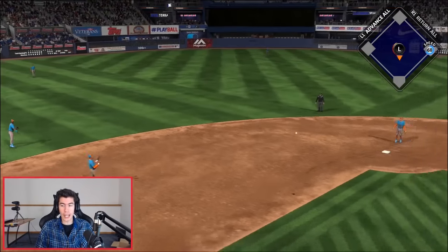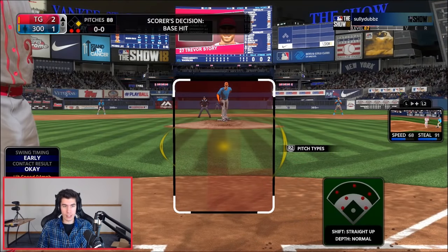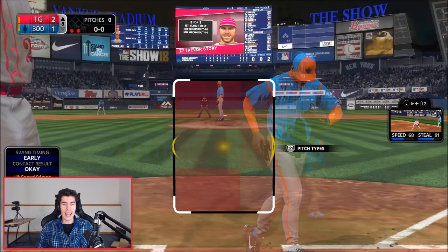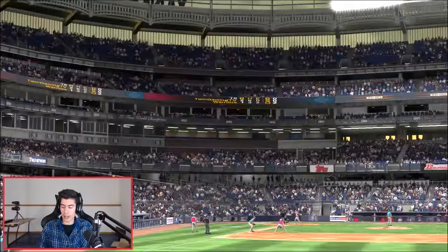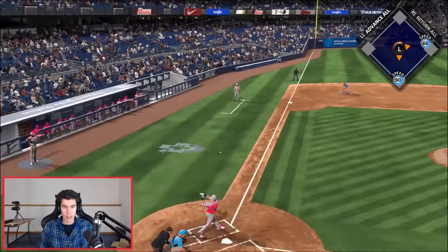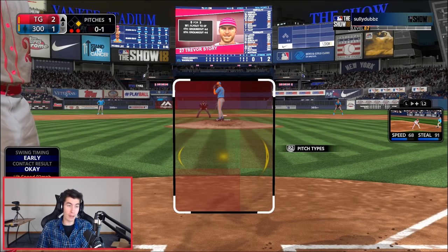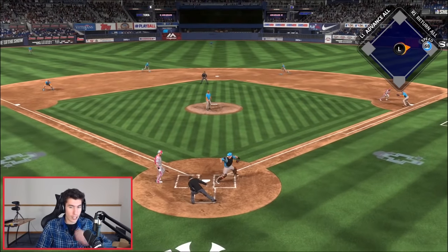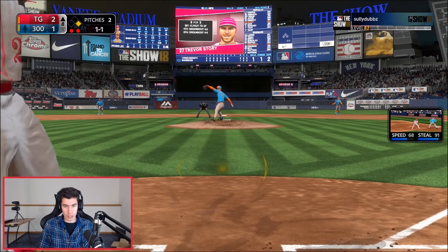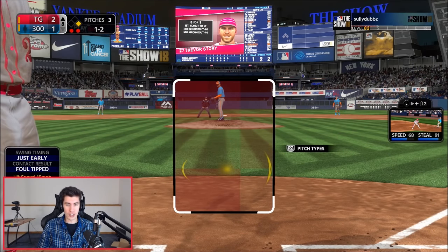Jose Ramirez getting a base hit. Two down here in the eighth inning — we got a 2-1 lead, one-run lead. Trevor Story coming up. Blake Snell on the mound at 88 pitches, I think he's getting a little bit tired, the PCI is starting to get bigger. He brings in Trevor Hoffman, 89 overall — circle change, four-seam, cutter, slider, curve. But I really want to get another at-bat with Harper now, hopefully versus a right-handed pitcher. Lefty on lefty is tough for me, especially in a debut where I'm trying too hard.